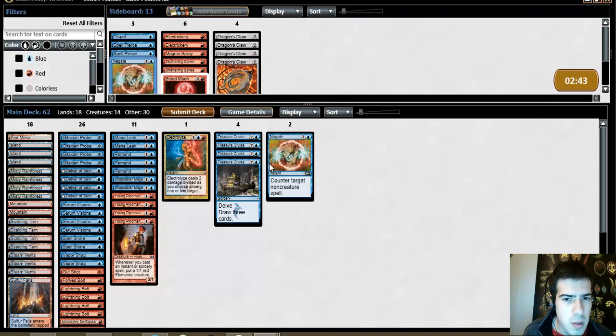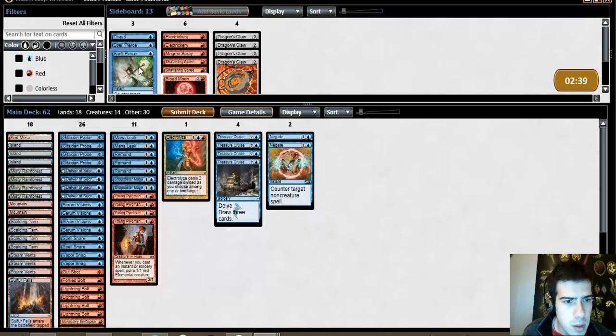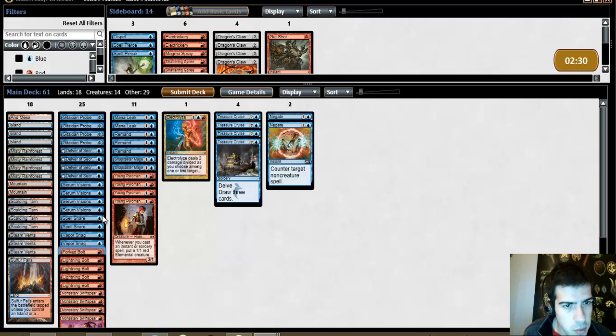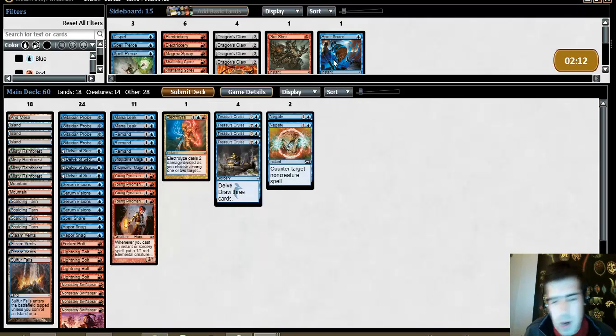Definitely want Negate. This is really weird — don't want Gut Shot. Fork Bolt's okay but not super exciting. Vaporsnag's okay but not super exciting. Electrolyze is fine. Fork Bolt's actually good because he has the one card. I'm going to actually cut a Spell Snare — it's not super high-priority threats, it's like countering Strikes and Seekers. Standard 2-drops are bad; this is countering 2-drops, I don't really want to fight that fight. I'm willing to keep one in, but I don't want two because it's not hitting the important cards.